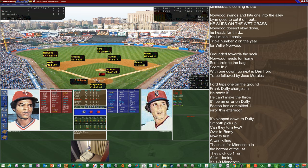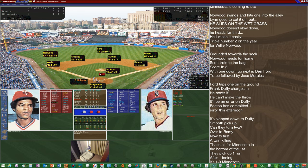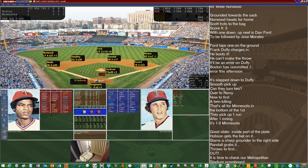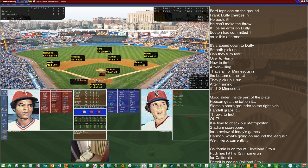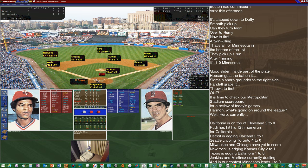We'll head to the second with the Twins up 1-0. It'll be Hobson, Evans, and Montgomery up against Jackson. Hobson hitting .285 with 9 homers and 34 RBIs — range check on Randall, who's a 2 range. He'll get in front of it and make the play over to Cusick for out number one. Let's look at some scores from around the league: California on top of Cleveland 2-0, Detroit edging Oakland 2-1, Seattle shutting out Toronto 4-0, Milwaukee and Chicago scoreless, Yankees edging Kansas City 2-1, and Texas edging Baltimore 1-0.